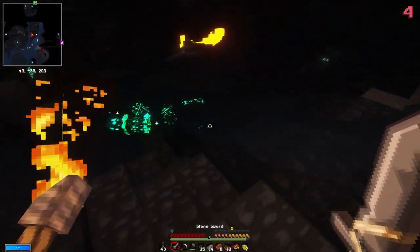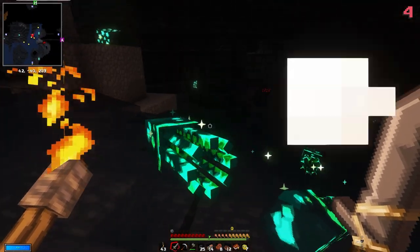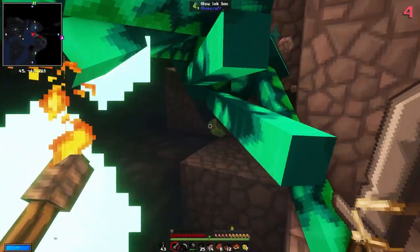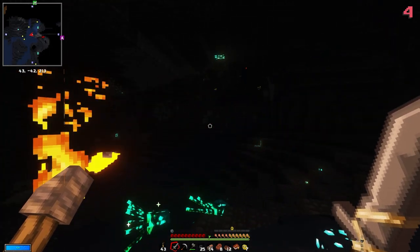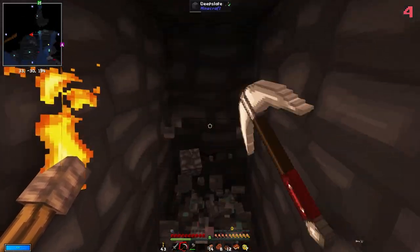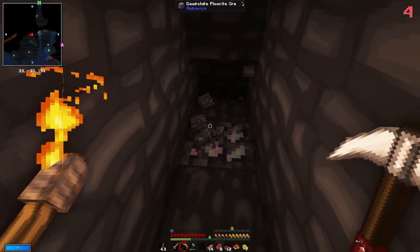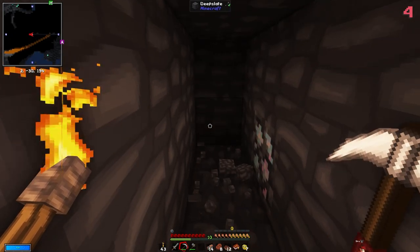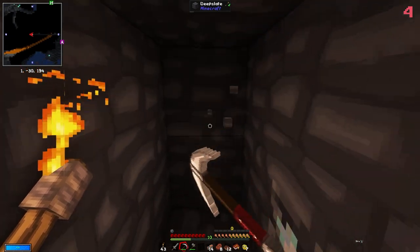We'll take the two diamonds and continue on. There are glow squids - should we get some glow dust as well? More diamonds too - let's grab some glow stuff and then get back to the chromatic iron hunt.